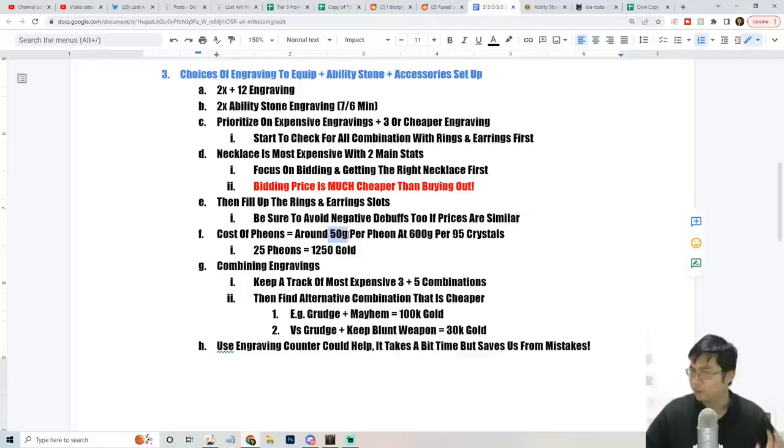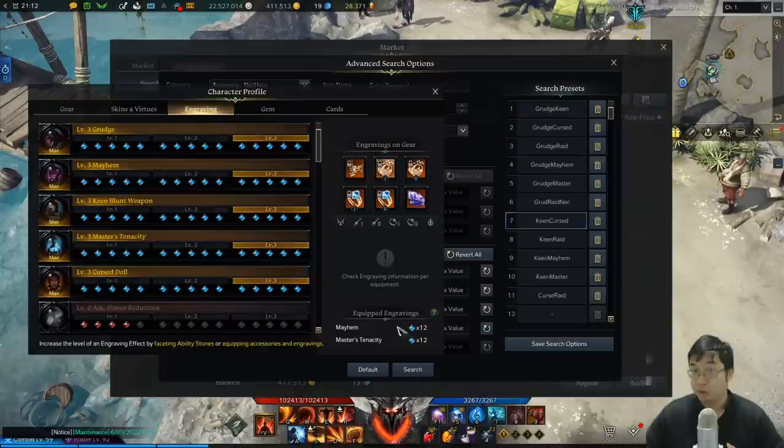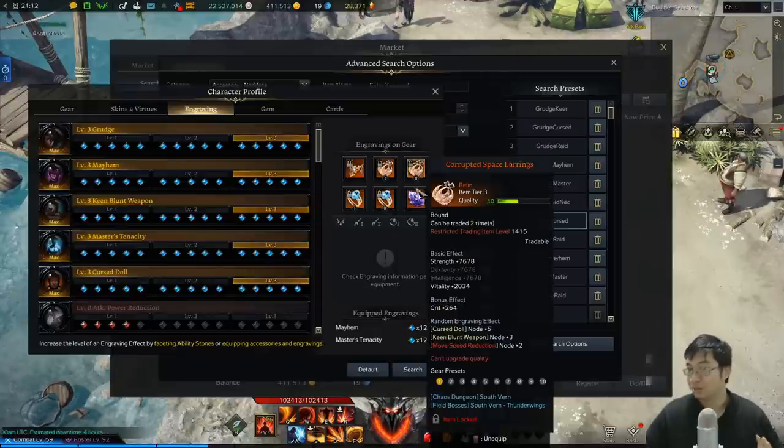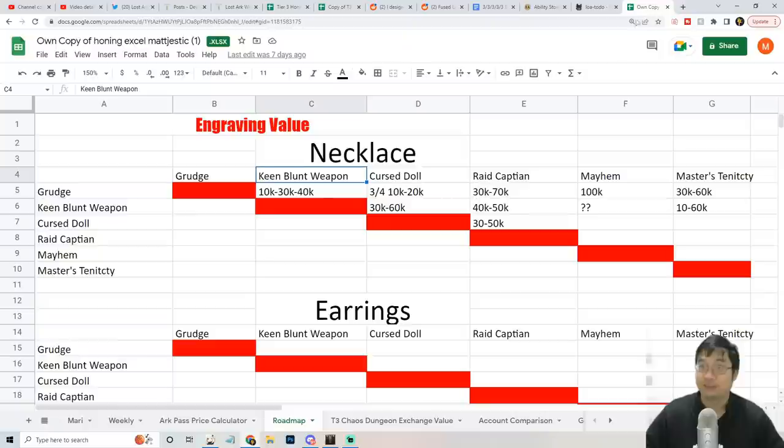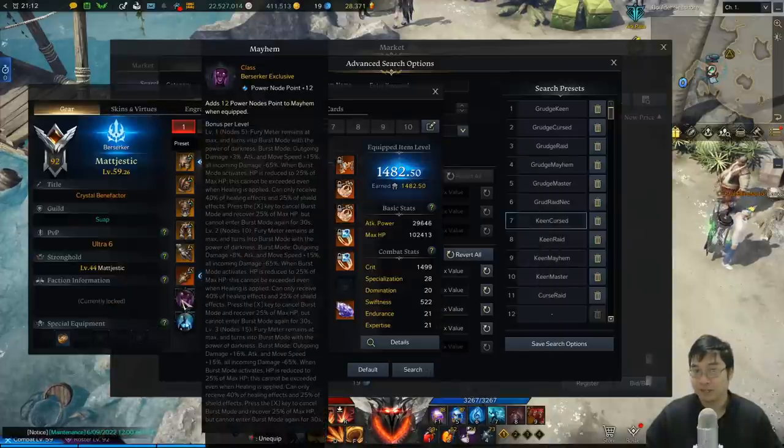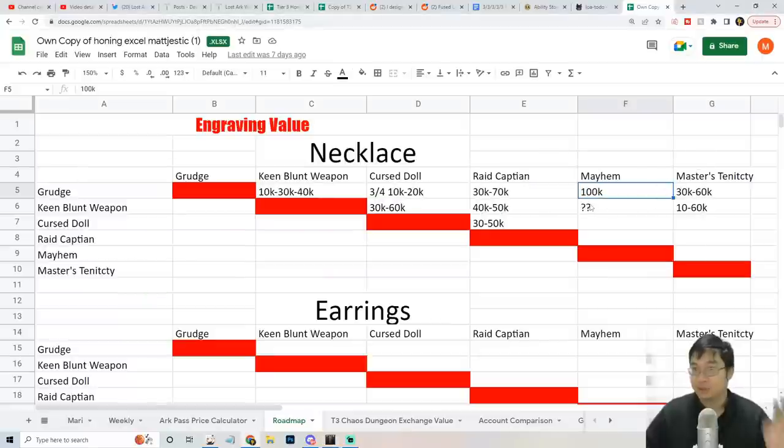Be aware that bidding costs for fails: on my server it's about 50 gold per fail, so 25 fails is about 1,250 gold for 95 crystals. Also check the number of remaining trade times on items - some can only be traded once more or zero times, so be careful if you plan to resell. In my monitoring, the most expensive combination is mayhem plus anything else, and after that it's grudge plus master tenacity. I avoided those two on accessories because I have my books covering those engravings.